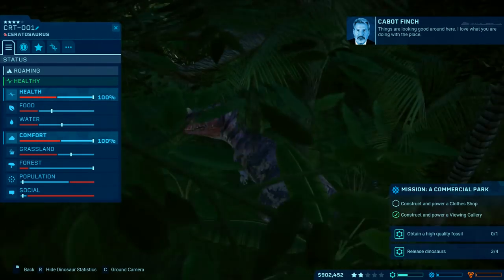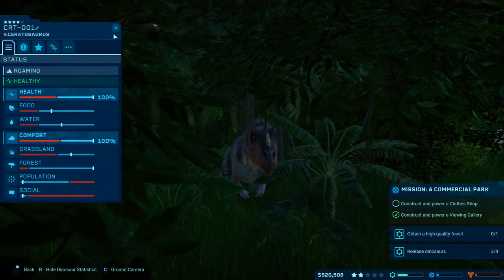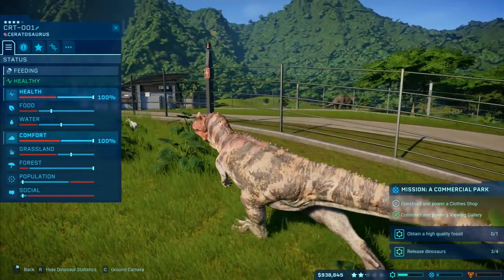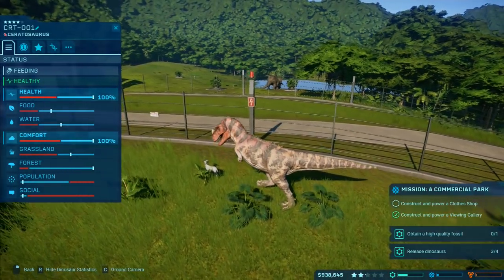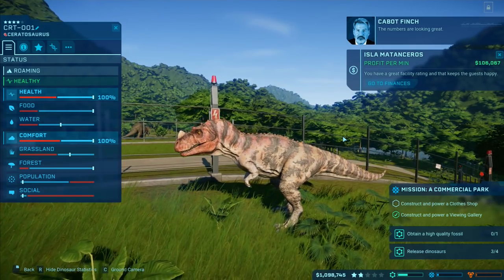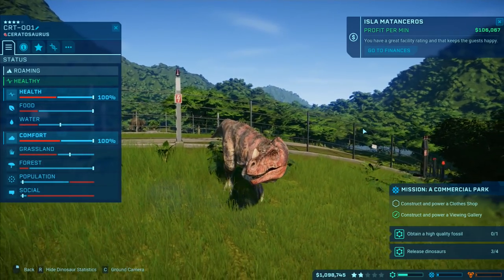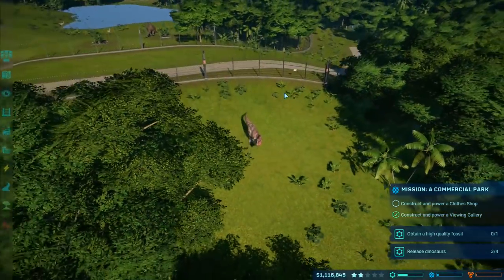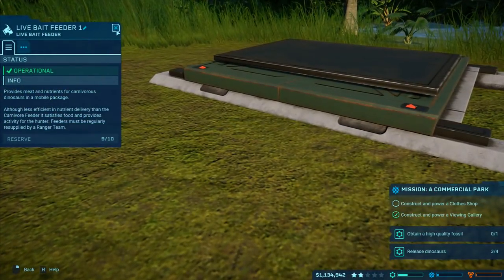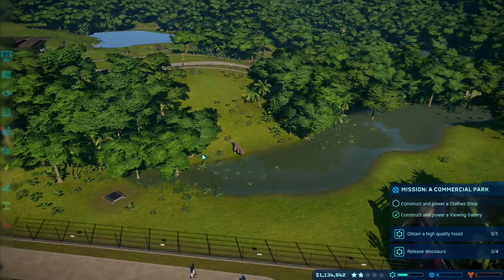There's his dinner - I don't know if he's going to get it, he's roaming at the moment. Construction power of viewing gallery - we've already done that. Release dinosaurs three or four. He's going for it - he's going for it! There he is, lunch! He's eating - he's actually eating his lunch! Profit per minute: 106,000 dollars. The live bait feeder reserve is nine of ten - he'll have more goats released later on.